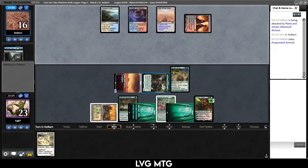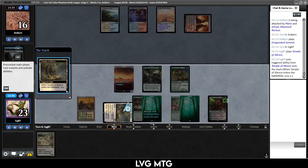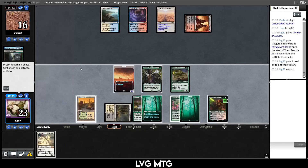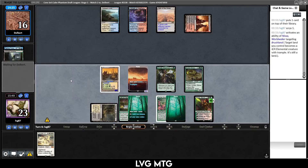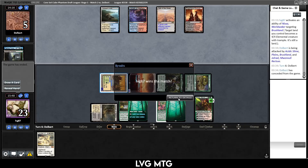Next turn we get to slam for 11. We're close. Dragon Skull Summit — I still feel like we probably just want to animate the land anyway. Demonic Pact — I do want that; it can just shoot them. Let's make this into a creature and slam. It's pretty much Languish or bust for them. They don't have it. All right — two and oh with our Abzan enchantress deck running Demonic Pact for no real reason.